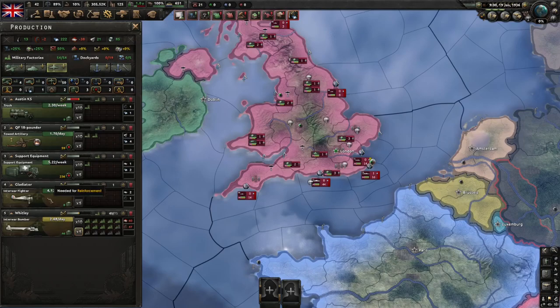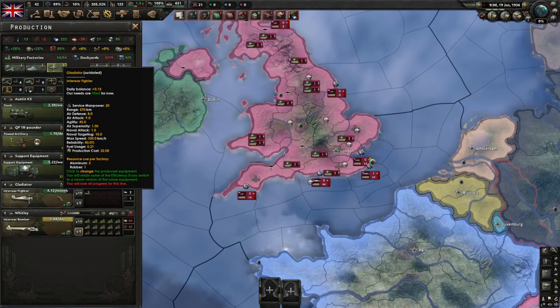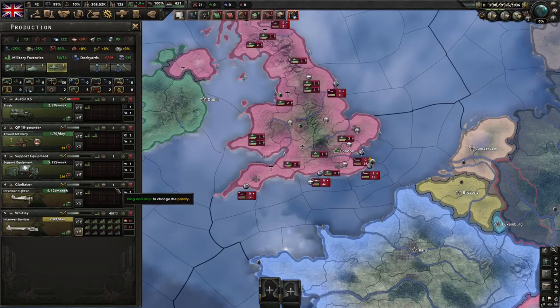So if you want to upgrade this equipment line or change it to a different kind of equipment, you just click on it here and then it'll be highlighted which one is the upgraded model.